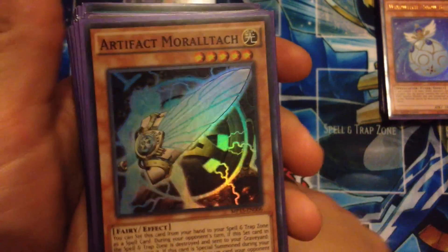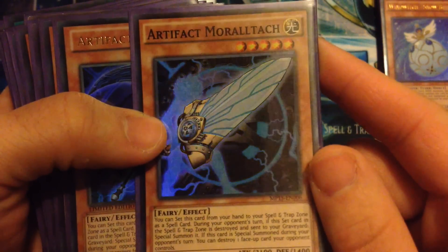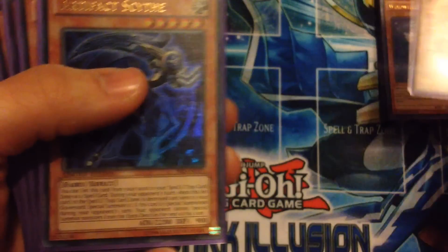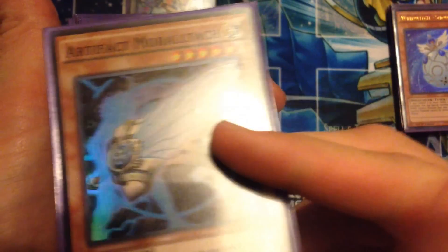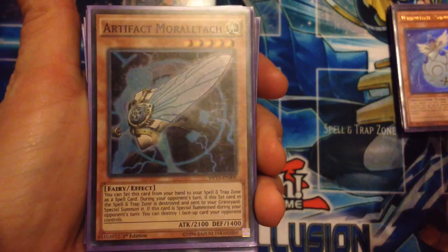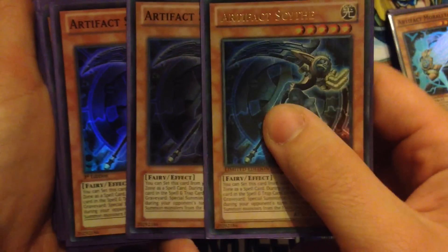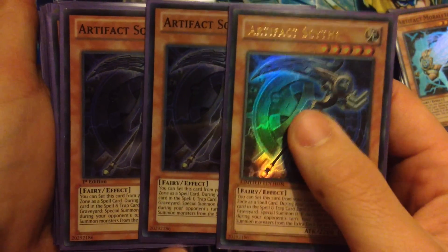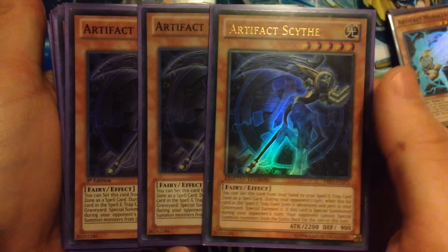I'm running artifacts in this build — one Artifact Moralltach. We also run the Artifact Sanctum of course. Moralltach: when he's special summoned you can pop one of their face-up cards. Artifact Scythe I'm running three of, though I may go down to two and run an extra board wipe like Dark Hole.